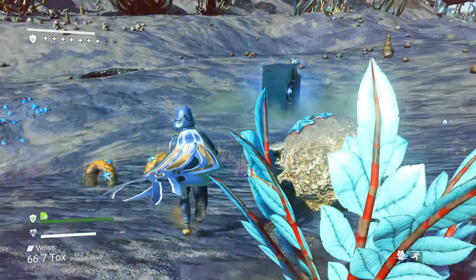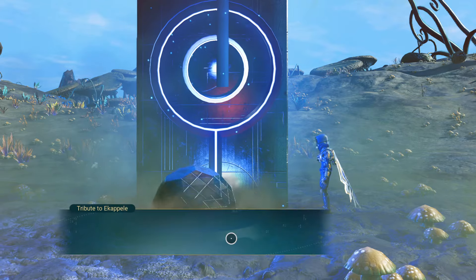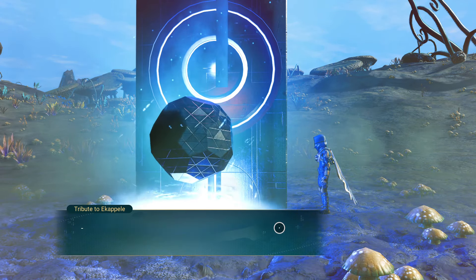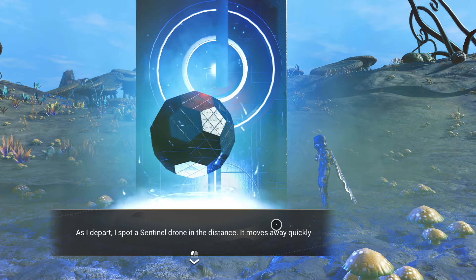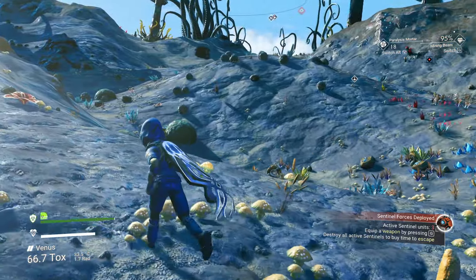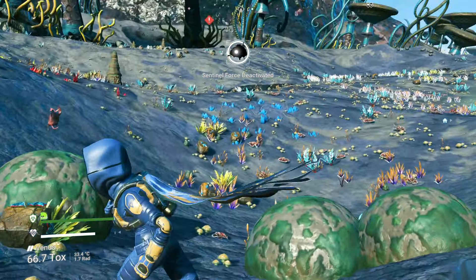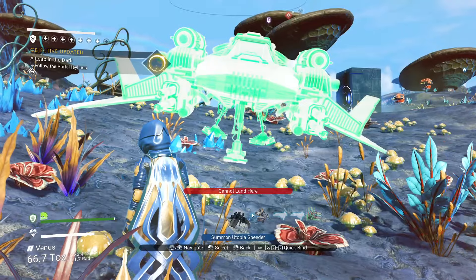We gotta do this three times — we need three sets of glyphs. This is only one of them. I don't know what to expect from this structure. Activate it. 'The traveler arrival.' If I start reading all this stuff I'm gonna get sad and morose. I know you're there — just forget about me, I'm not really here. No — just calm down. Thank you.